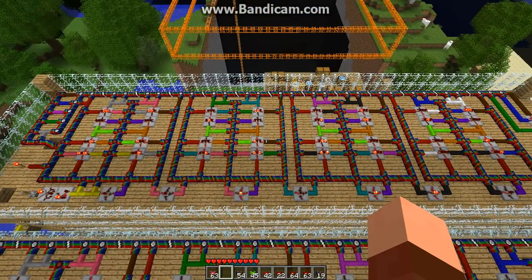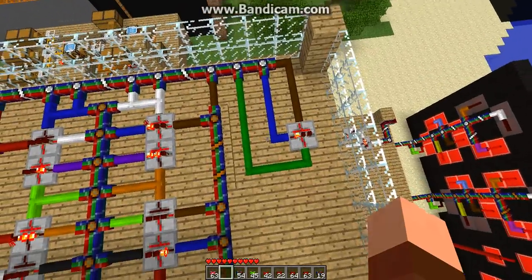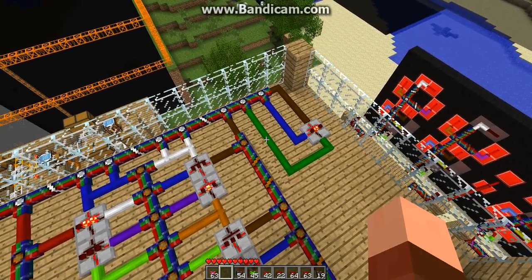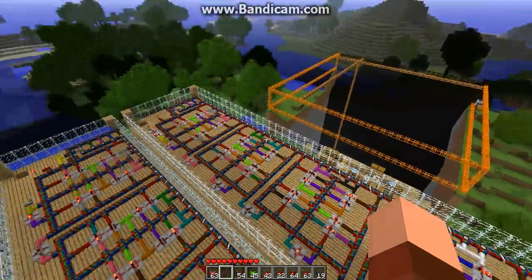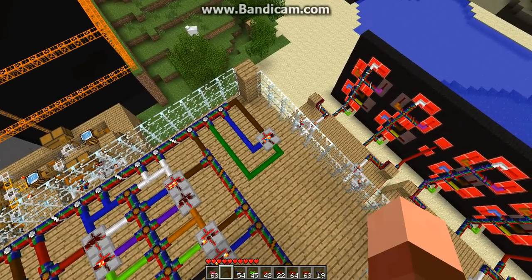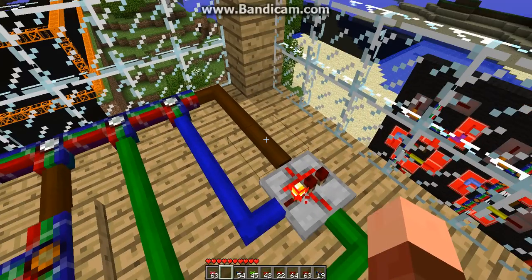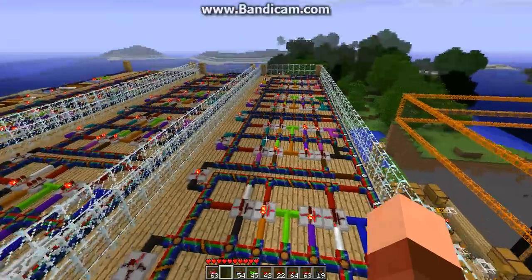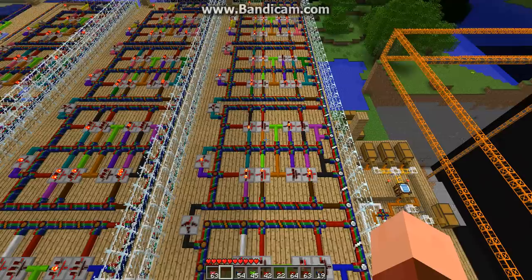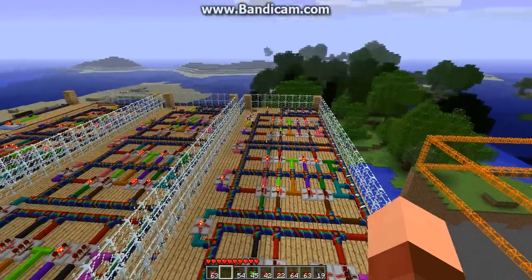This top one counts from zero to nine — it's a decade counter — and that's handled by this little logic over here. When the four and two locations are activated, which is this one and this one, in binary that would give us ten. At that time, both of these would be on, causing this to be true, which turns this one off. Since this is negative, it would turn this one off. And by turning it off, it would drop these, which are the clear on the JK flip-flops — because I'm using the JK flip-flops with preset and clear — and clear all these out and put it back to zero.